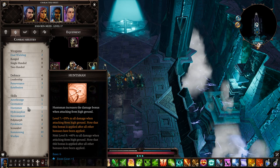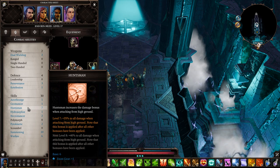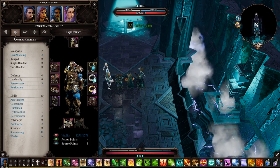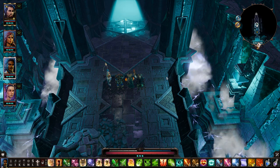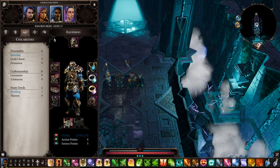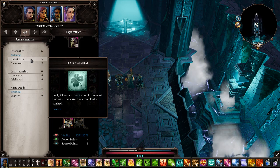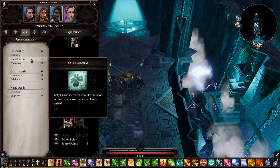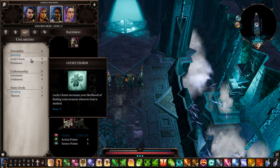Huntsman: max this out to 10 — it's at a good base of six right now, and once Summoning is done I'll max Huntsman out. It gives better damage output at height. For civil abilities, Ifan has Lucky Charm — he's my guy to find extra loot. You might find a nice crossbow for him, a dagger for Sabille, or heavy armor for the Death Knight. Definitely want that in the party.